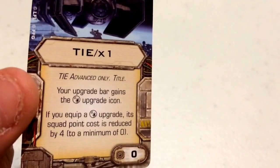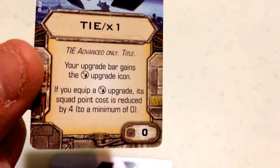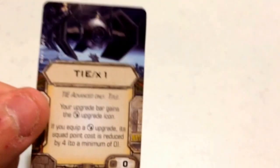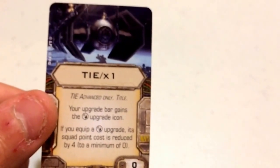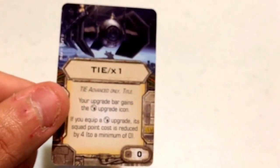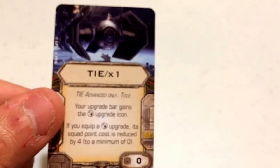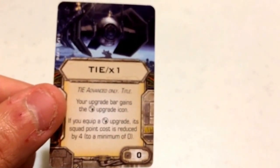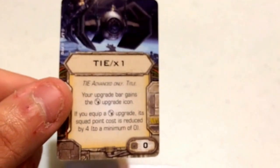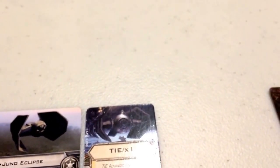For her title card, I've gone with the TIE X-1, coming in at a cost of 0. It states: your upgrade bar gains the Systems Upgrade icon; if you equip a Systems Upgrade, its squad point cost is reduced by 4 to a minimum of 0. This is a long-awaited must for the TIE Advanced — not only do they gain a System Upgrade slot, it's basically free provided the upgrade costs 4 or less. Fire Control System, Accuracy Corrector, Advanced Sensors, Sensor Jammer — all free. Advanced Targeting Computer goes from 5 down to 1.